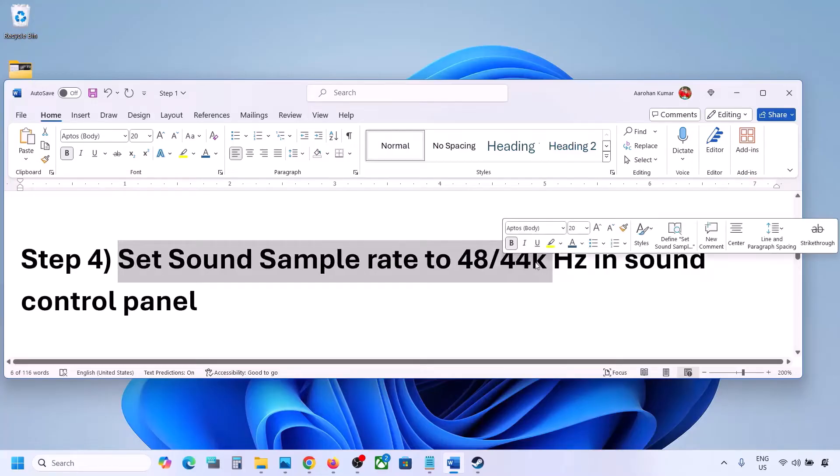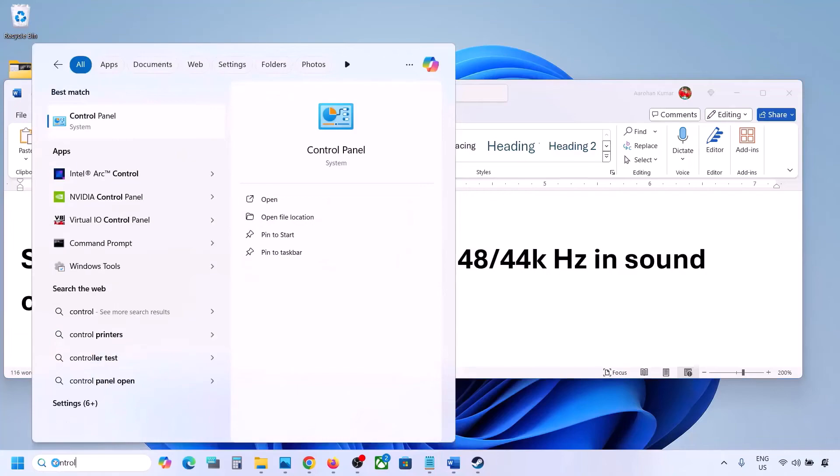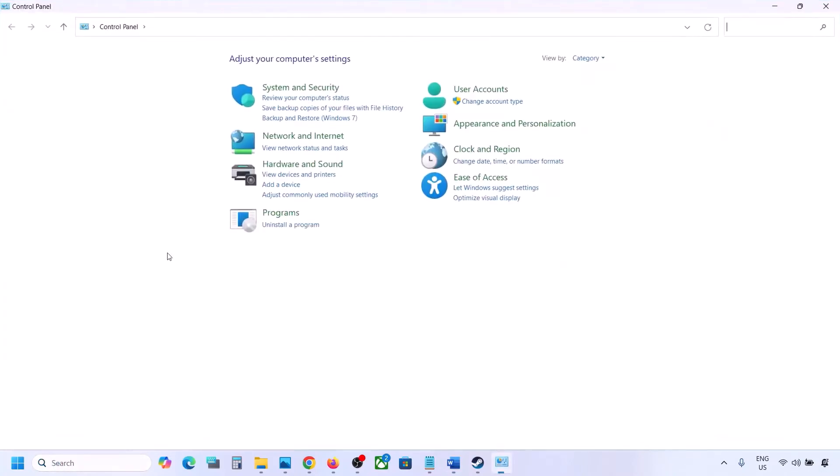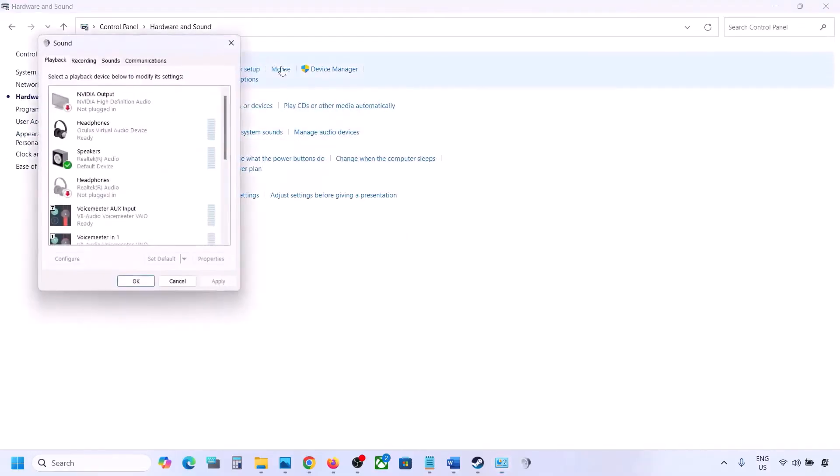The next step is to set the sound sample rate to 48,000 or 44,000 Hz in the Sound Control Panel. Type 'control panel' in the Windows search box, go to Control Panel, then go to Hardware and Sound, and click on Sound to open the Sound Control Panel.